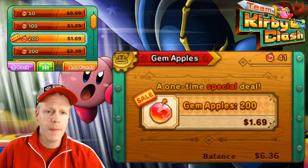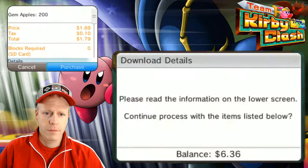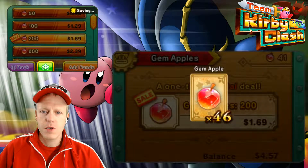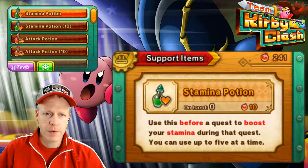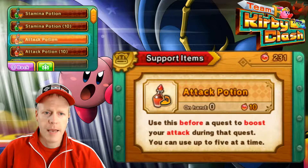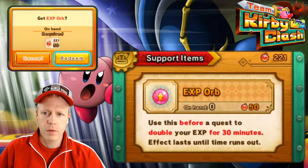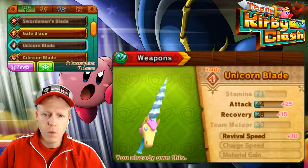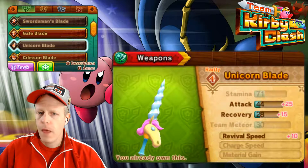We've got a balance here. 200 gem apples is on sale for $1.69. Purchase. There we go — we got 200 gem apples. Let's go back and get some support items. Let me get some stamina potions, get an attack potion. I'm not going to buy them in bulk yet, maybe down the road I will. And then we'll get an experience orb. So it leaves us with 171 gem apples right now. That should be enough to continue battle if we have to. Weapons and armor — we had just bought the unicorn blade at the last episode, part 10. So being part 11 right now, I think we'll hold off on doing any of that.